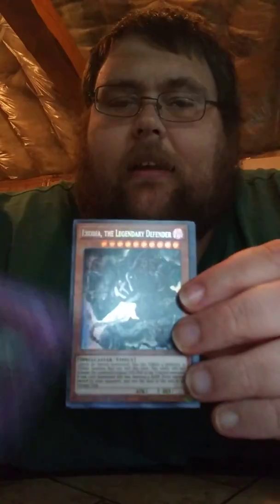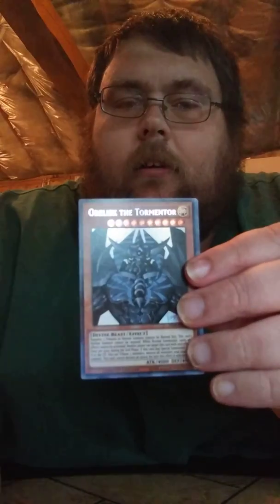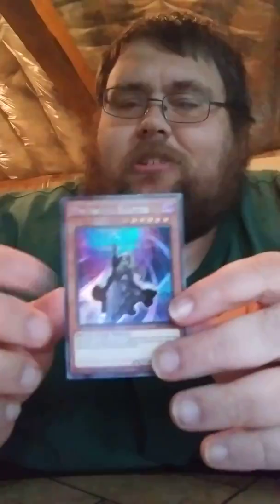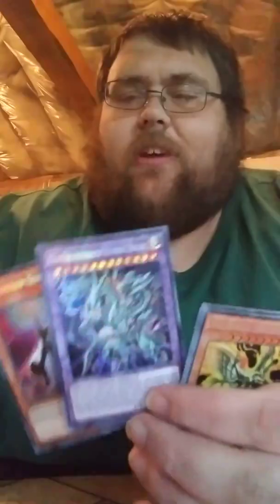We got a Blue-Eyes Alternative Dragon, the new Exodia, Obelisk, and Dimension Shifter. Not bad. I think the best out of this would be the Alternative and the Shifter, but we were hoping for Nibiru — but that's alright.